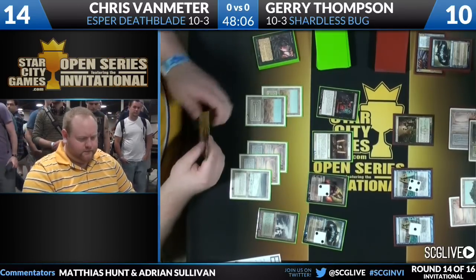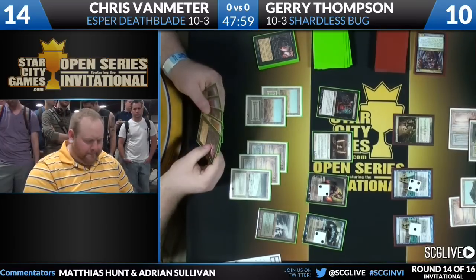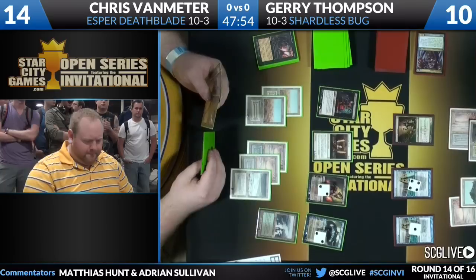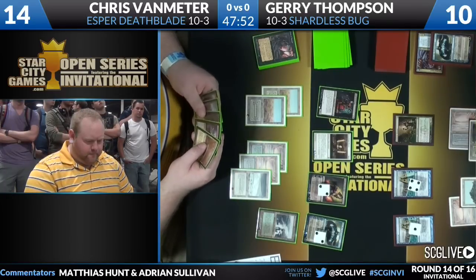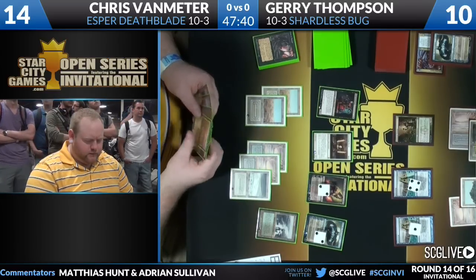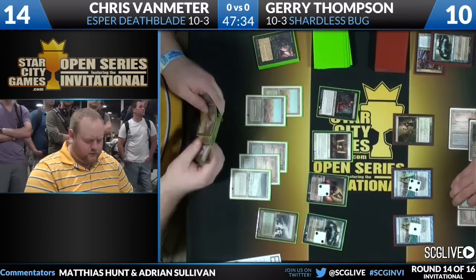Chris goes for the Brainstorm instead of bouncing the Deathrite Shaman. His hand is full of stuff that basically doesn't interact with the board. From Esper Stoneblade, it's hard to find a better board than what Chris has here — both his Planeswalkers, two of his best creatures. He's probably one Deathrite Shaman short of having all the threats in his deck assembled.